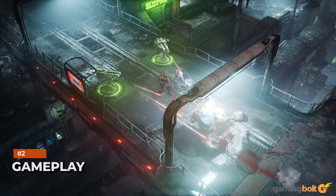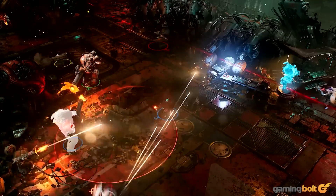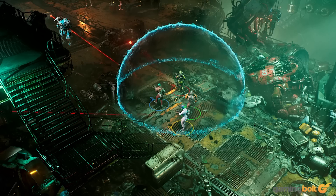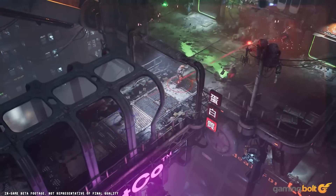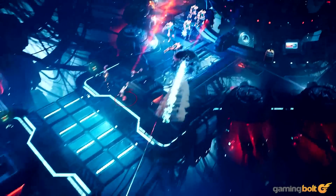Gameplay: This is a top-down action RPG. Players can fully customize their appearance with different tattoos, hairstyles, and so on. You'll explore the arcology, meet different NPCs, and take down enemies with a variety of different weapons. The gunplay is more akin to a twin-stick shooter, but with the option to aim low or high, take cover whenever necessary, and make use of different abilities. On top of combat, players can also use their cyber deck to hack and detect nearby foes.